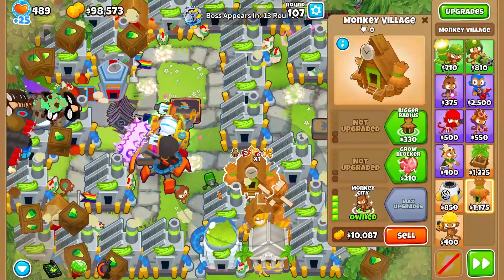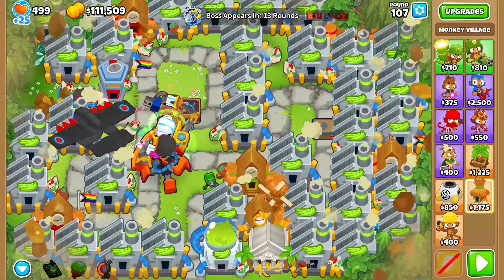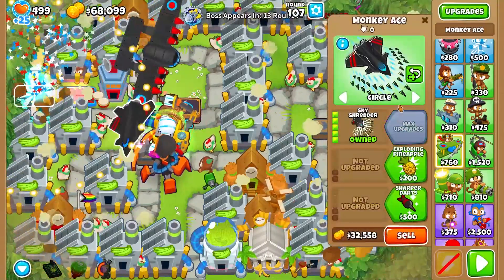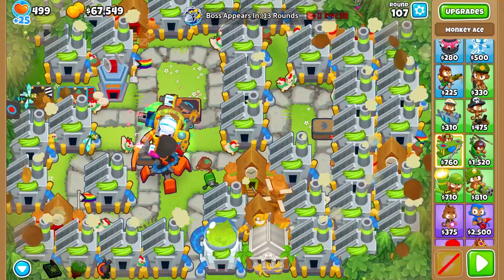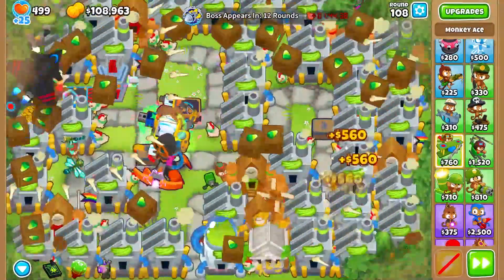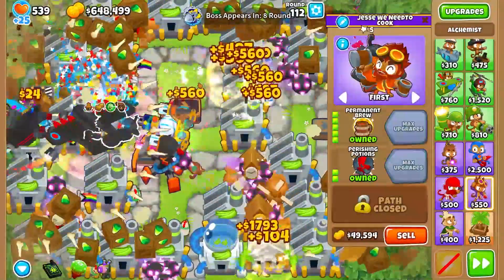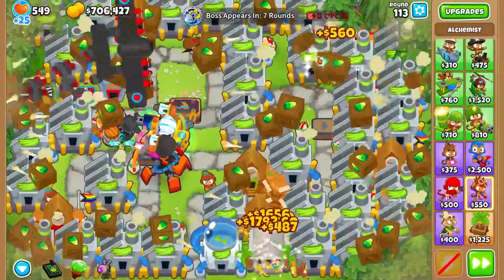We're going to set that to Strong as well. And the Ace Paragon will be the last Paragon we are going to get, so we're going to let it do as many pops as it can before that. And to help in its popping accomplishment, we are going to get a Skyshredder as well, set to First. And we'll just let this run and continue farming in the meantime. Also to assist with your farming, you can also grab a Permabrew right here — we have filled the entire map with farms, so it shouldn't be a problem.